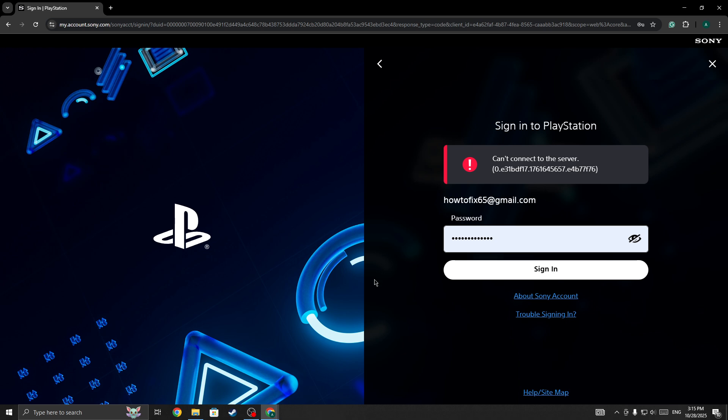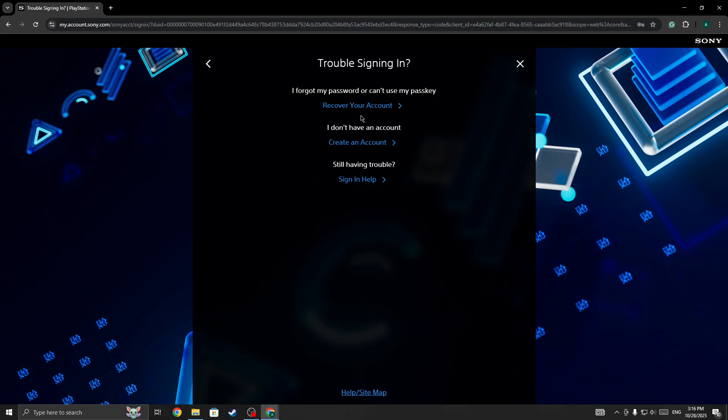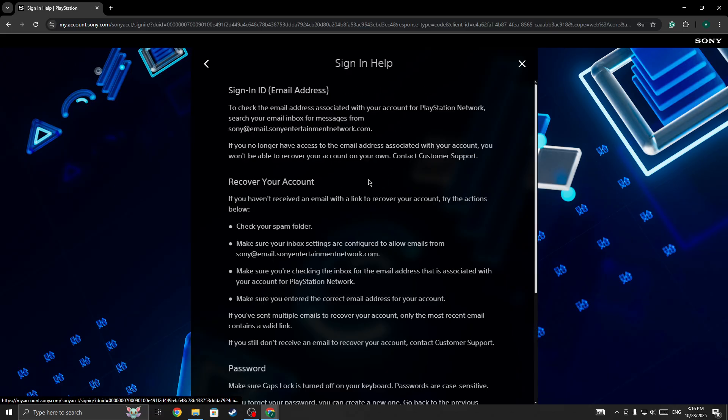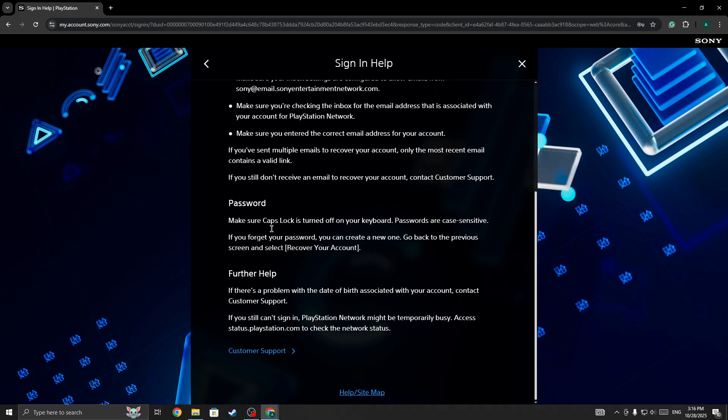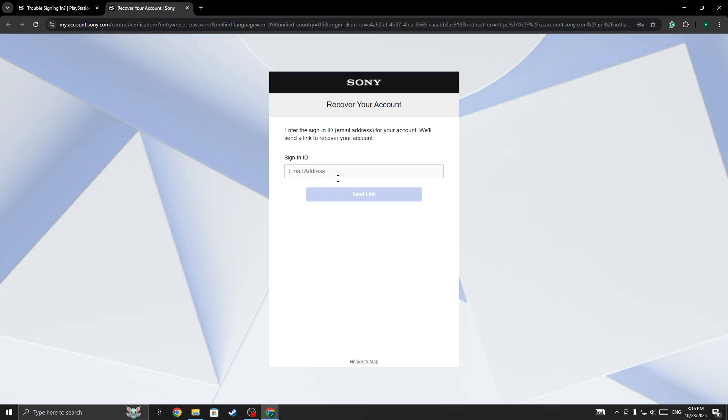The next method that works for a lot of users is to click on 'Trouble signing in,' then click on 'Sign in help,' and forget your password. Click on 'Recover account,' enter your email address, and it will send a verification email to your inbox. Once you verify it, you will be asked to enter a new password. Once you set a new password, you will be good to go.